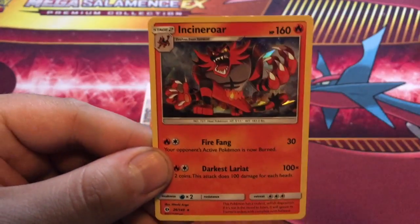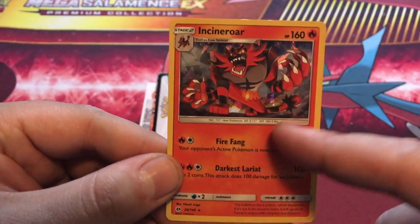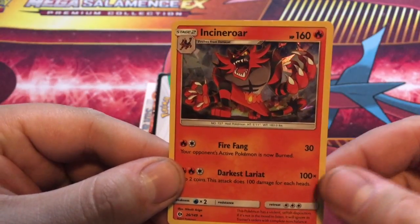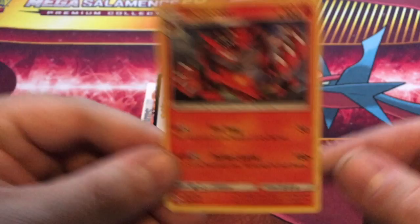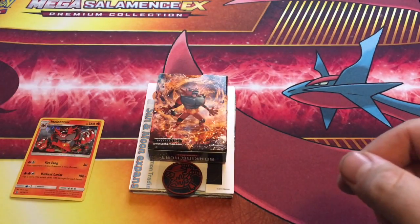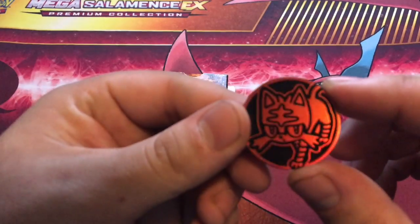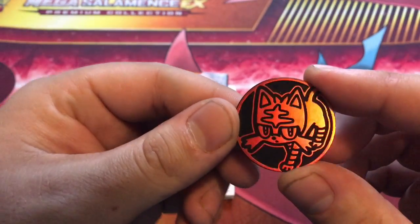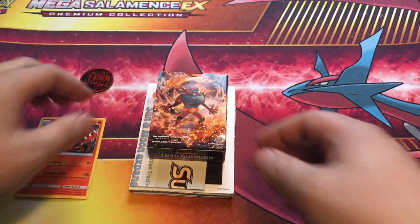And you can see, if you have not seen any Sun and Moon trading card videos yet, the border is a little different - the outline, the detail, the print. They went different this time and I am not hating it whatsoever. I really do like it. The game piece - I'll hold on to those. And then we have the coin. Heads or tails, all that good stuff. This is Litten on there. Nice red. Very cool coin to play with.